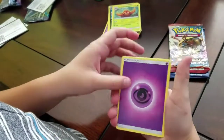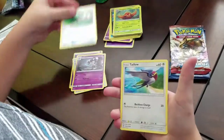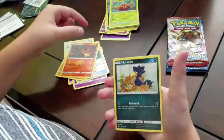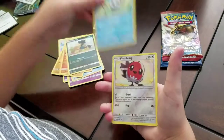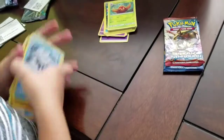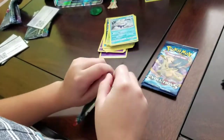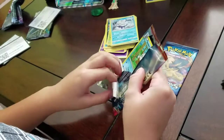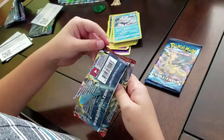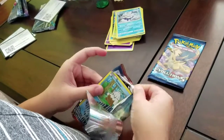Got psychic energy, Energy Recycler, Field Blower, Taillow, Nosepass, Murkrow, Vanillite, Fletchling, and Vanilluxe. Not looking good so far. Hopefully Evolutions and Breakthrough can get us something — I need a mega Charizard or a Mewtwo, those are the ones I want.